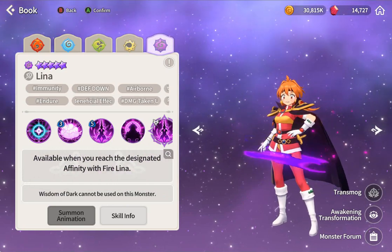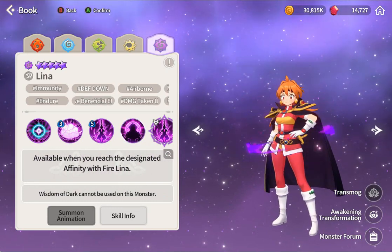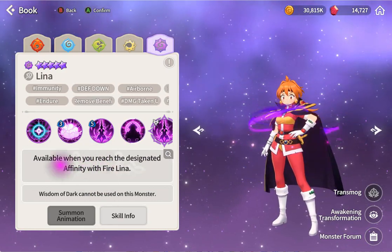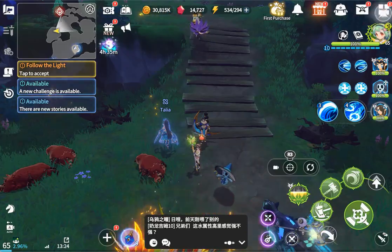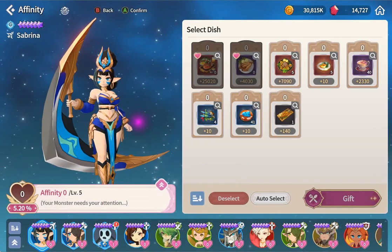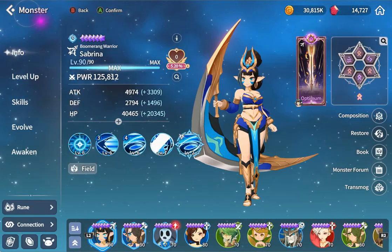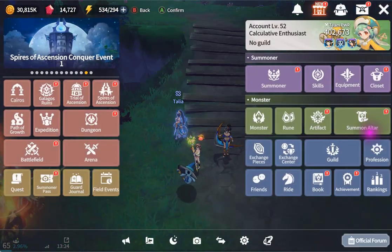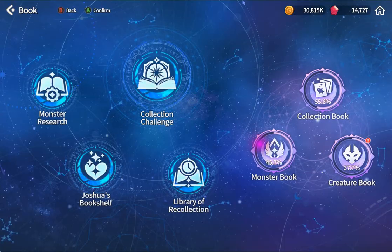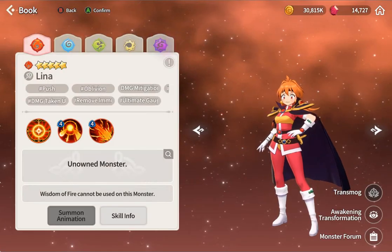The dark version is available when you reach the designated affinity. Wait - this is free? Let me re-read this. So if you max out the affinity, you get the free light and dark version. Oh my god - I love this collab! This is the best collaboration ever. I will spend money on it. Free hero, free light and dark - everyone gets them for free!